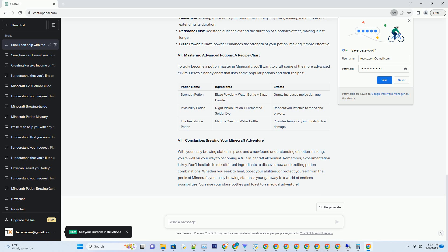Enhancing Potions — The Power of Ingredients. Now that you've mastered the basics, it's time to explore the vast world of potion making. Each ingredient you add can alter the effects of your potions. Here are some key ingredients and their effects. Ghast tear: adding this to your potion will amplify its power, making it more potent or extending its duration. Redstone dust: redstone dust can extend the duration of a potion's effect, making it last longer. Blaze powder: blaze powder enhances the strength of your potion, making it more effective.